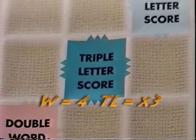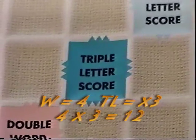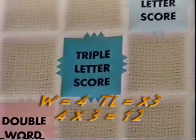A triple letter score multiplies the letter on the tile by three. Again, if it was a W, it would be four times three, equaling twelve points.